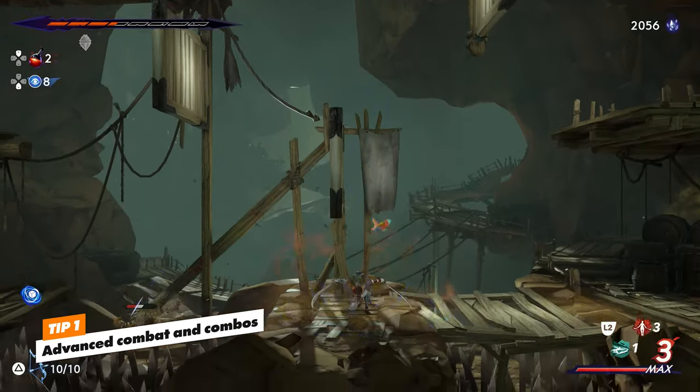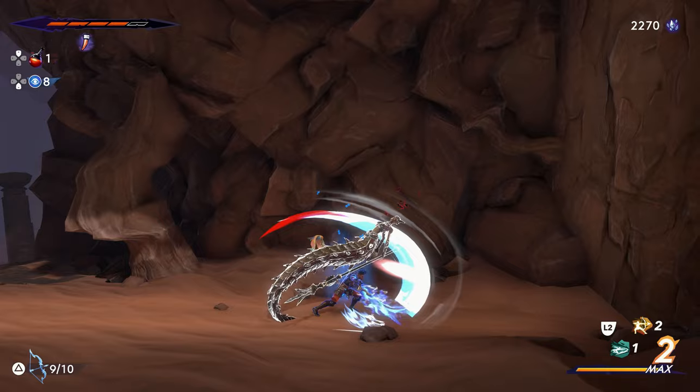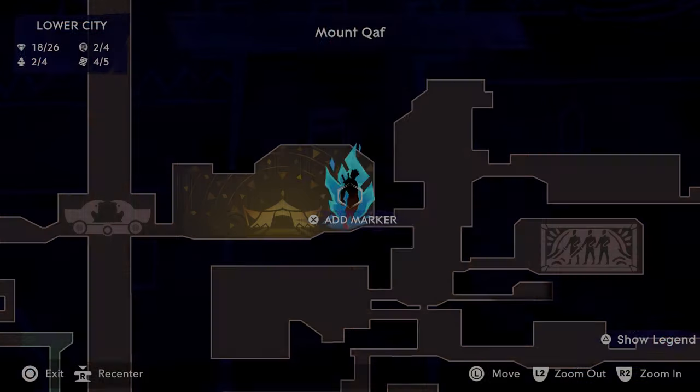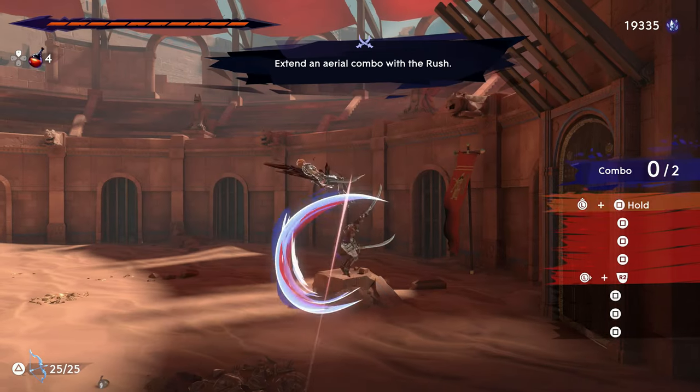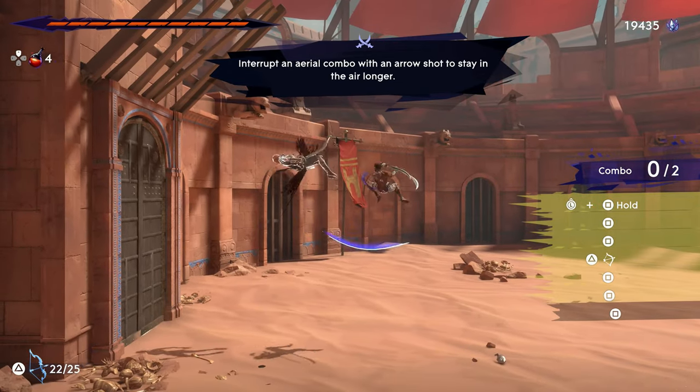The combat in The Lost Crown is quite fluid — something we don't usually see in Metroidvania games. There's more to it than just mashing the attack button. I suggest paying Artsman a visit in the hub area. He has combos, challenges, and free practice so you can learn to fight in style. You'll unlock more challenges as you gain abilities and earn some crystals too.